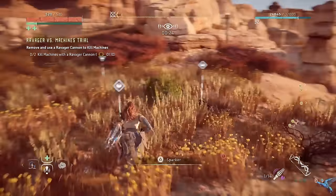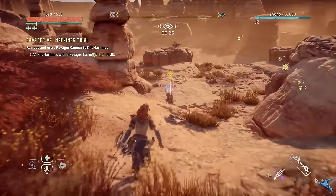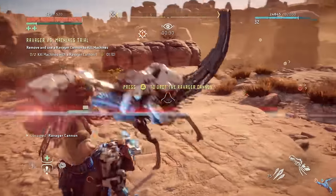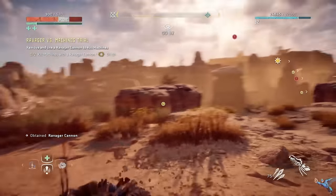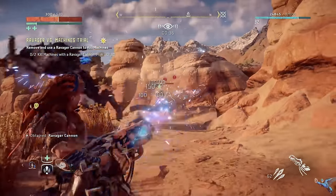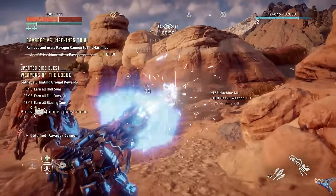Obviously the Ravager is going to be pretty pissed, but you just want to get the gun and start wailing on Ravagers and Watchers. It doesn't matter which machines you kill — you just have to kill two of them, and once you do that the trial will be complete, as long as you do it with the Ravager cannon.